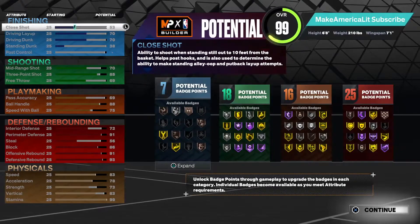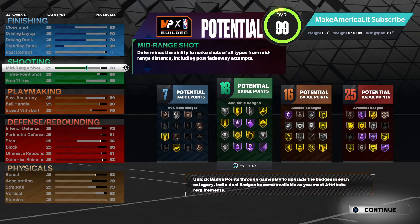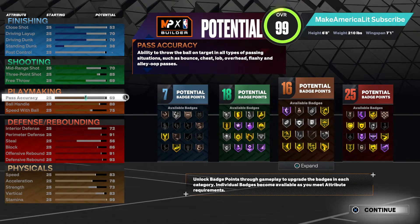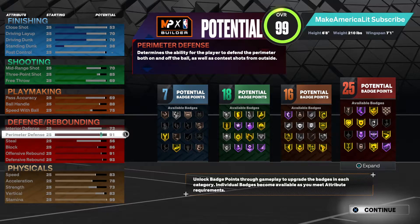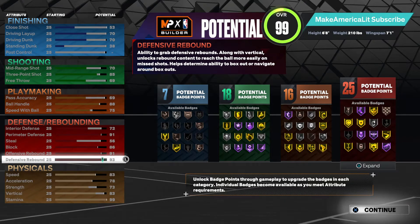Here's the stats: 53 close shot, 70 layup, 70 driving dunk, 38 standing dunk, 70 mid, 85 three, 69 free throw, 69 pass, 88 ball handle, with a 75 speed with ball, 72 interior, 91 perimeter, 56 steal, 86 block.